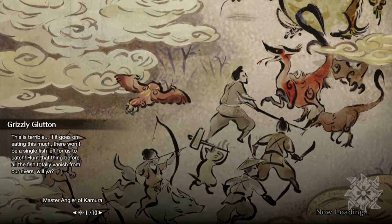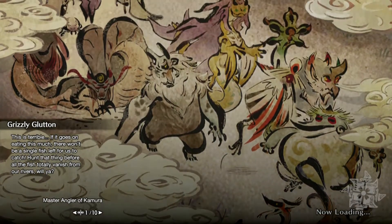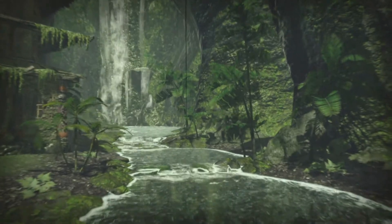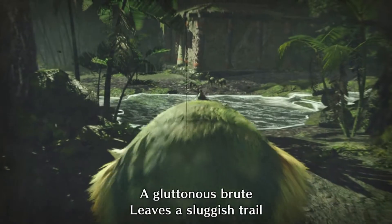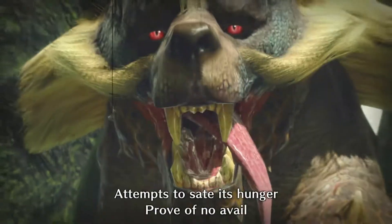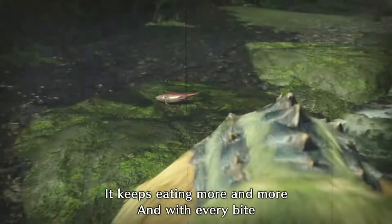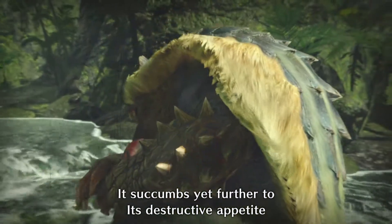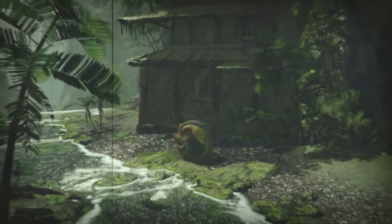Accepting the quest and departing immediately. The quest description says: 'Grizzly, glisten — a terrible thing. If it goes on eating this much, there won't be a single fish left. Hunt that thing before all of the fish totally vanish.' The loading screen narration plays: 'Roaming hill and dale, a gluttonous brute leaves a sluggish trail, attempts to sate its hunger prove of no avail.' Target confirmed: this is the Azura.